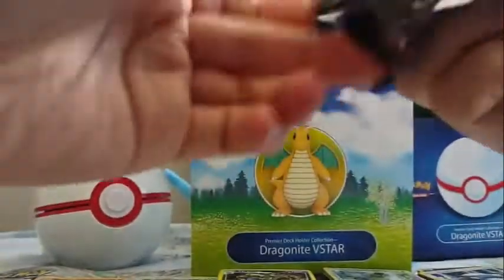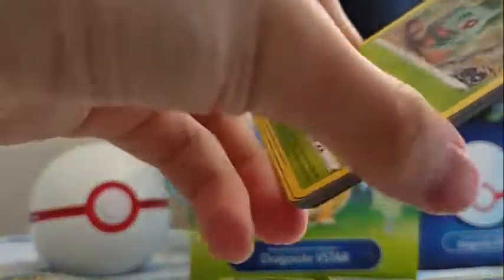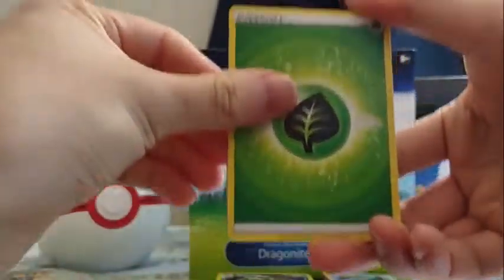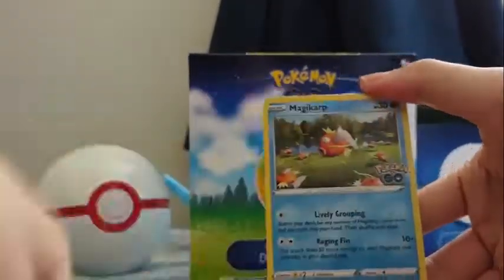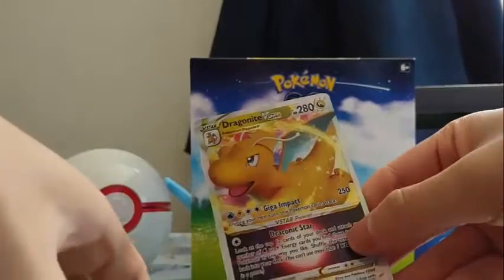Last pack — we got Grass Energy, Spark, Solrock, Egg Incubator, Bulbasaur, Pidove, Magikarp, Meltan, Eevee, Reverse Articuno. And ooh — a Dragonite V-Star, which is fitting for the box!